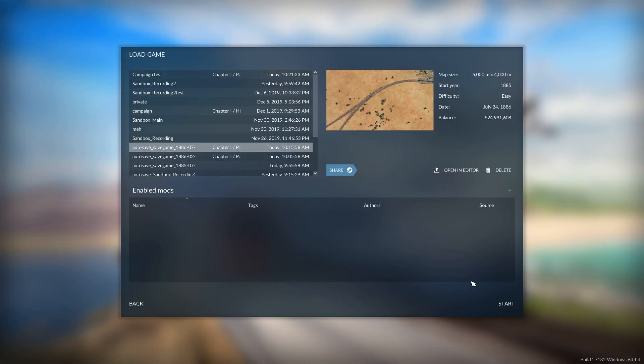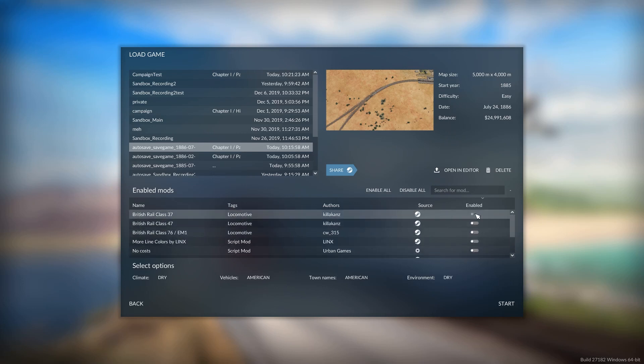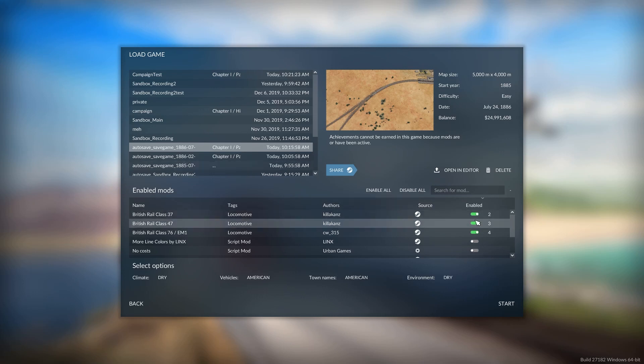Load the game — I'm just going to load up one of the auto saves here. Down here in the enabled mods there's a little plus sign on the right-hand side. Click on that and all the mods become available. Currently they're all disabled, so if I want to add the British Rail class trains to this save game, I enable them there and then press start.